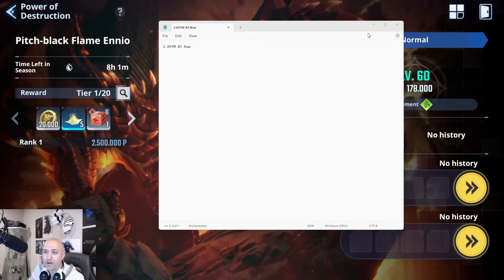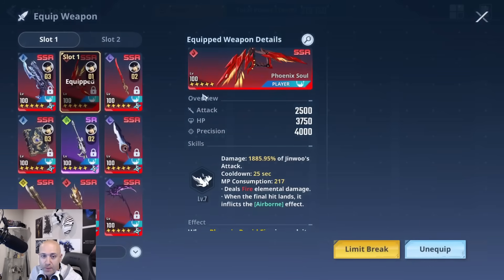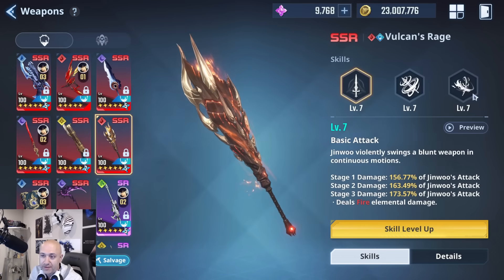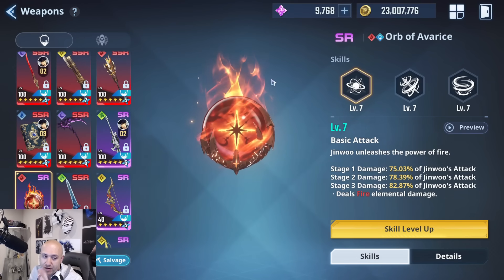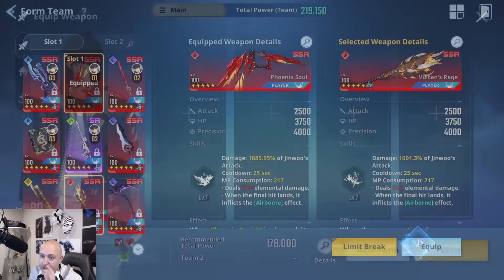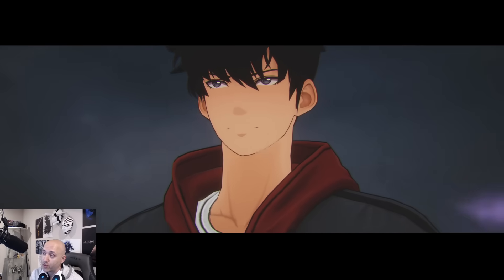Now we're going to do Vulcan's Rage — same scenario, same setup. Just to show you the weapon skills: if you look at the view details, the skills are all the same. Level 7 across the board for Vulcan's Rage, and Orb of Avarice also at 7, 7, 7. Everything is level 100. So let's go ahead and compare now with Vulcan's Rage. Same 30 seconds of combat to see how the damage looks, and then the same for Orb of Avarice — so you can see where the bow sits among the three top weapons.